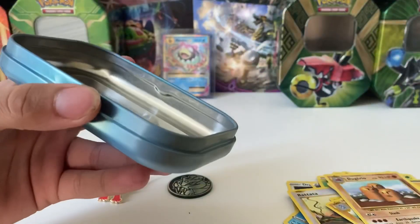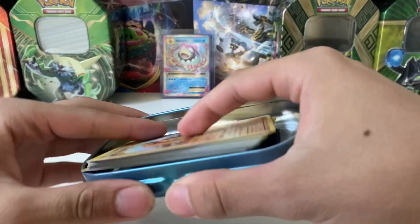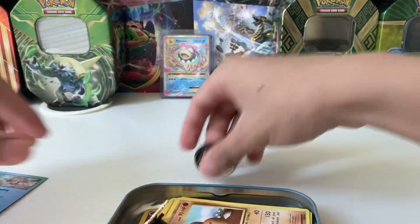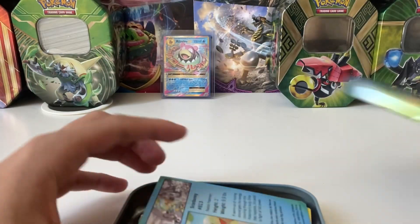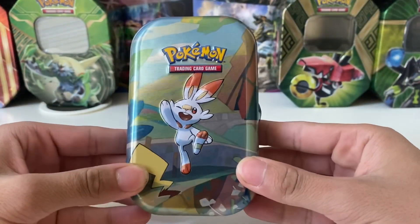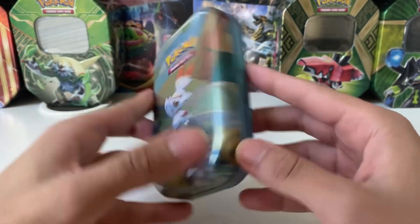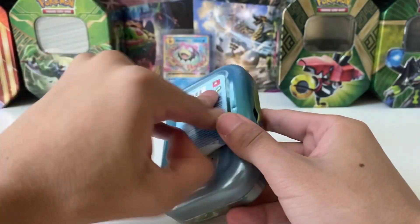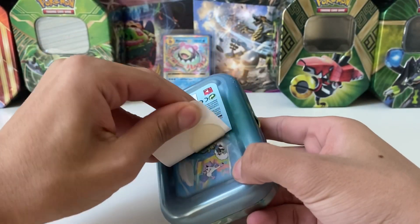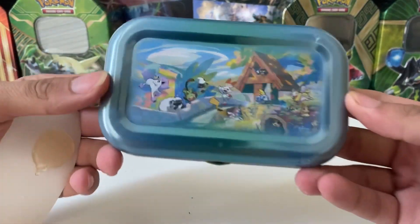Nice tin — I can definitely put some coins and stuff here. I need to run out of space for other things so I'll sort these guys out and put them in the right spot. I want to thank Pokemon Fallout. This is the Scorbunny tin he gave me — this is a giveaway I won. And the Pikachu tail — oh yes, satisfying!